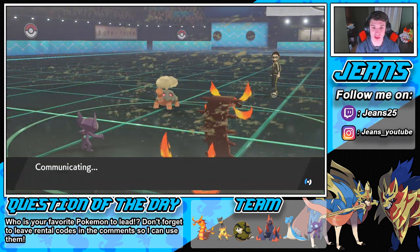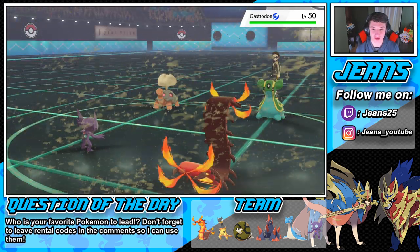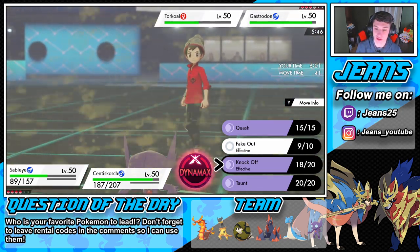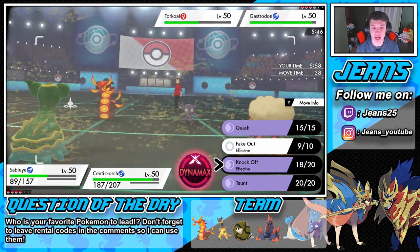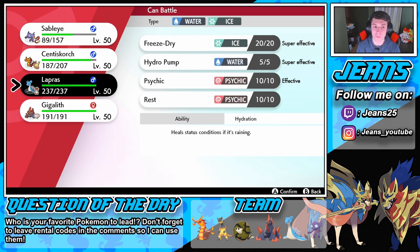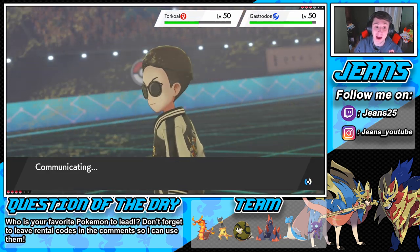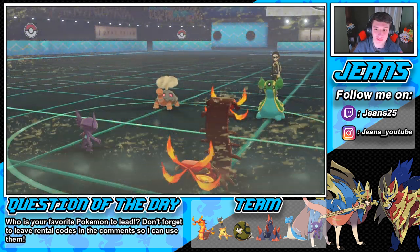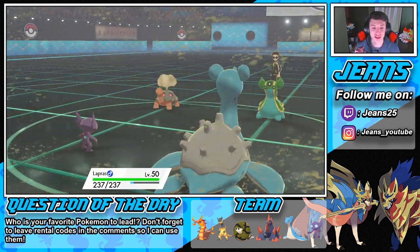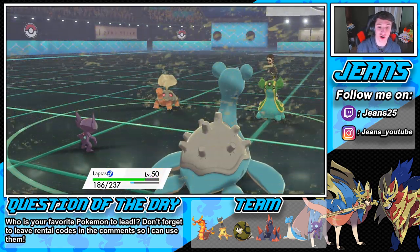Trick Room will help us out, and I can always Quash. We're going to knock off whatever this Gastrodon's holding, then go into Lapras to do some work and soak up any water moves. Earth Power comes out on Lapras — that's still gonna do a decent amount. He's going for Muddy Water. We should be able to eat that. I'm waiting for Trick Room now. Sableye doesn't eat it. Now we bring out Gigalith — Stealth Rocks are set up. I need that Whimsicott out of the way.